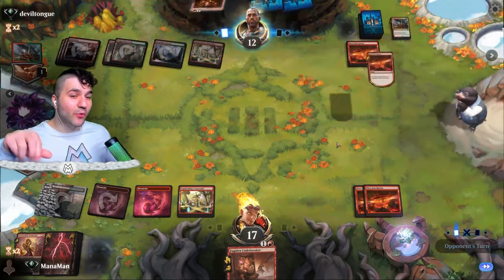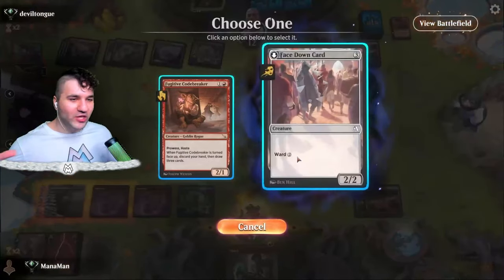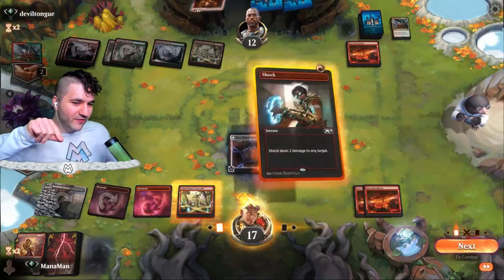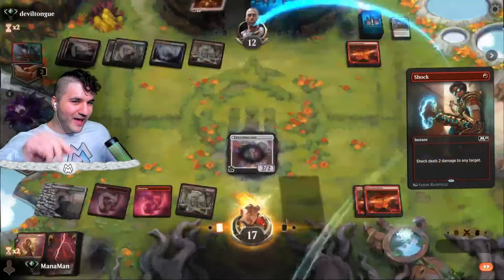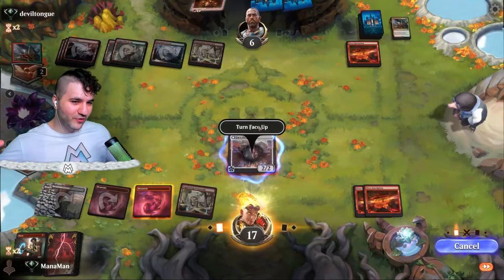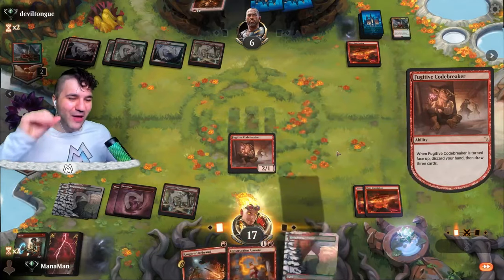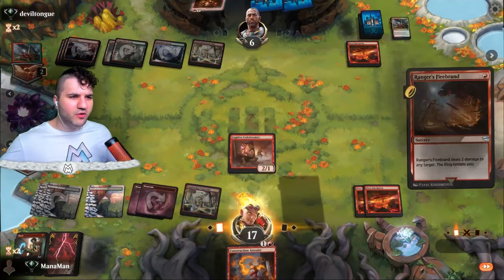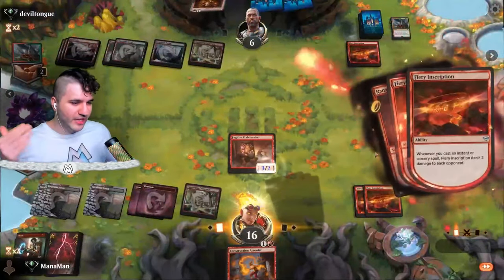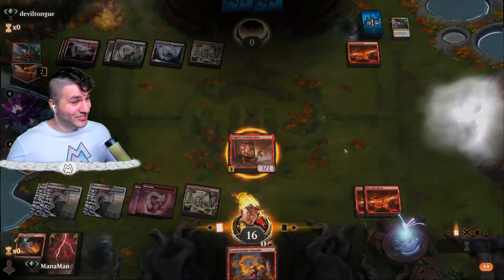Two Fiery Inscriptions and way more life — looking good. A shock — couldn't ask for a better top deck. Let's put the Codebreaker face down, go in for the shock, hit them with two Fiery Inscriptions, and now we get to flip this for free. Turn face up — we've got all instants and sorceries in hand, draw three essentially, and this is over! Fire! Sometimes you don't realize how much damage you can output in one turn. We had haste and didn't even need it. GGs!